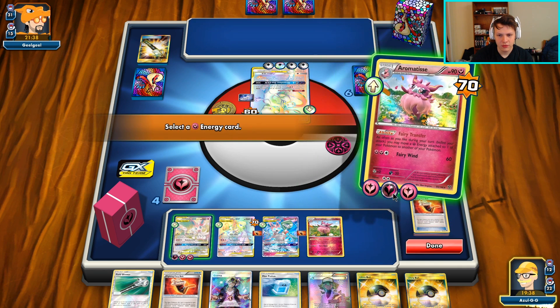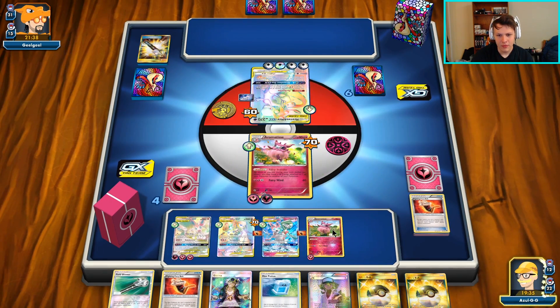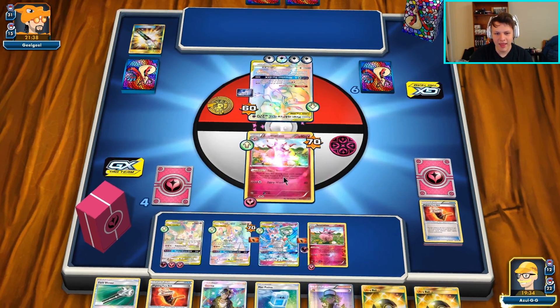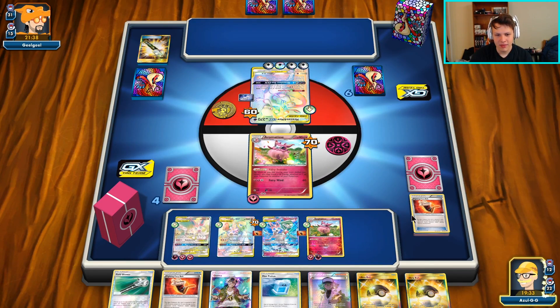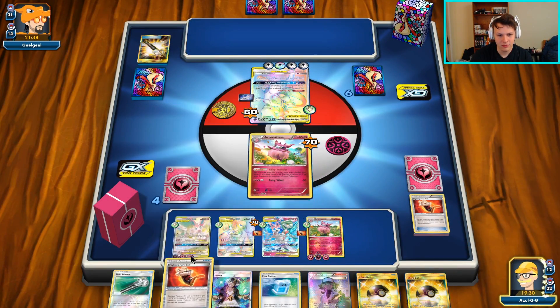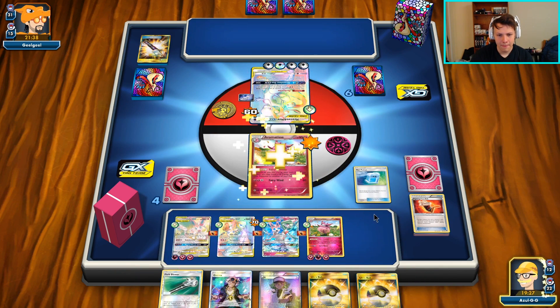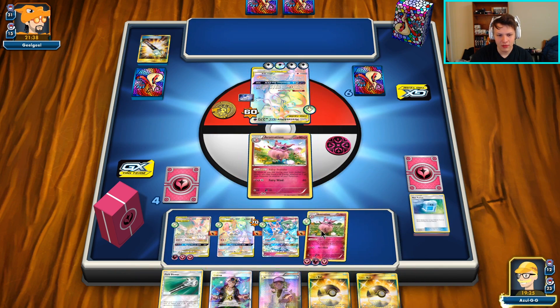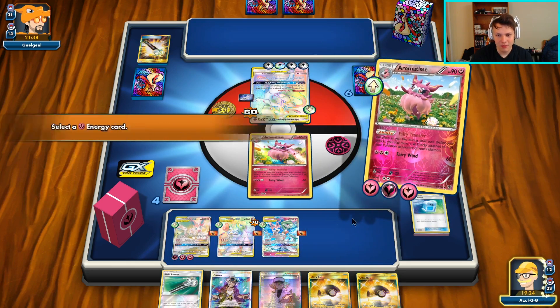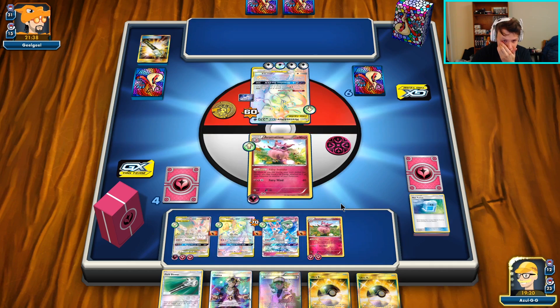Fairy Transfer, I'm going to move these off and Max Potion it. I was hoping that stadium would stick but they had the Field Blower. It's gotten a lot more interesting than I thought it would. If I Fairy Wind the Aromatisse in the active, we are running out of healing cards. I was hoping at this point we would have drawn the Ranger, but apparently not.